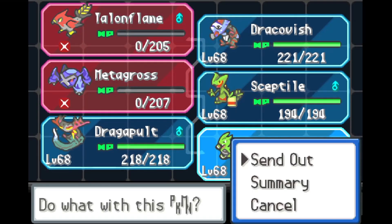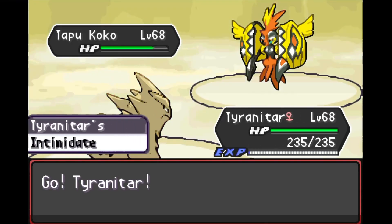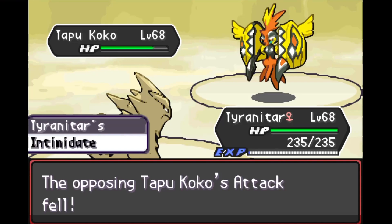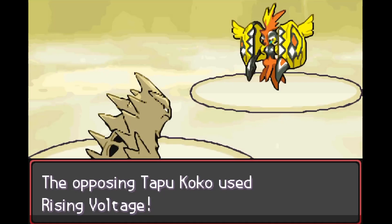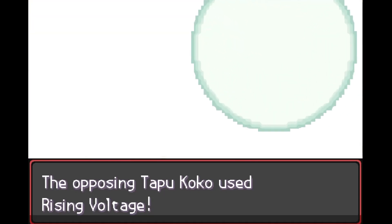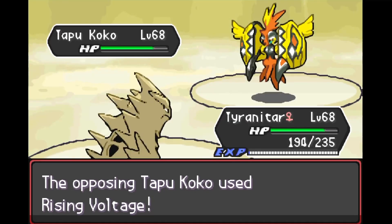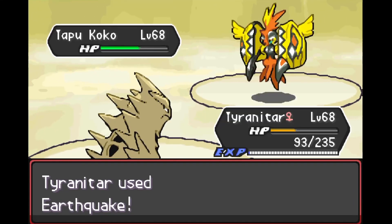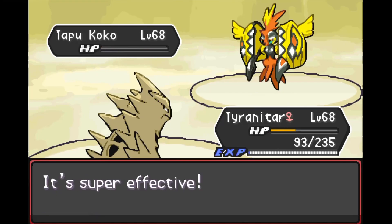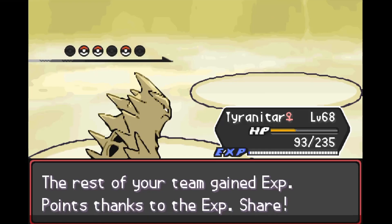We bring out Tyranitar to deal with Tapu Koko. I picked up Tyranitar thinking it would be great to have a sand weather setter, but of course in hardcore mode they won't let us have that — so instead Tyranitar has Intimidate. Tapu Koko appears to be a mixed attacker. We lower his physical attack with Intimidate but without sand weather we don't have that natural special defense boost. Either way we tank the Rising Voltage, retaliate with Earthquake, and Tapu Koko goes down. Three down, three to go.